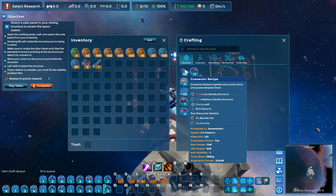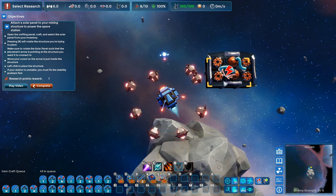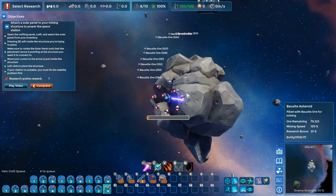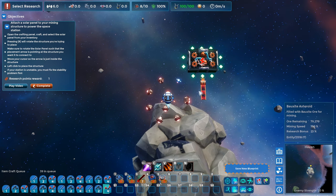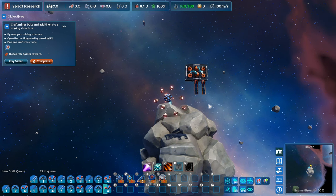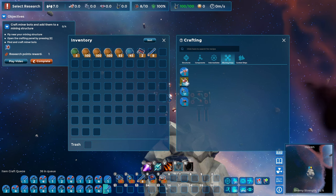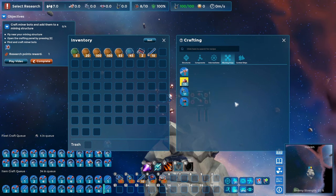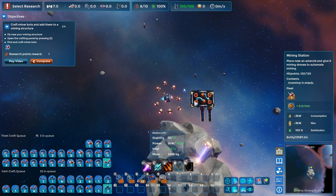Let's get these connectors going too — five, ten, fifteen, twenty of those, and about six cargo holds. It looks like I've got the solar panels. I'm going to do two manual bauxite mining batches. Solar panels are on my hotbar — I'll just attach these guys. One, two. Craft miner bots and add them to the mining structure. Fly near your structure, then go into the crafting menu, working ships, mining bots. Each platform can only take four of these. As long as you're near the mining structure, these will automatically get assigned as they're crafted.